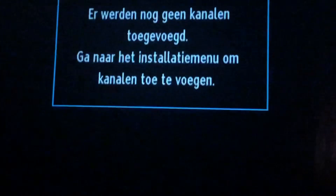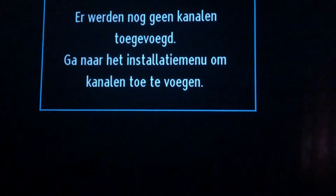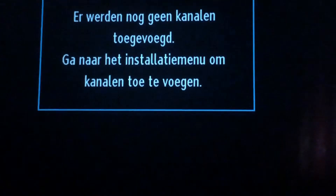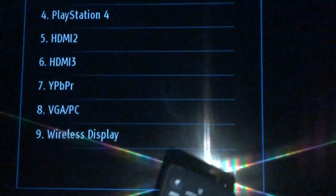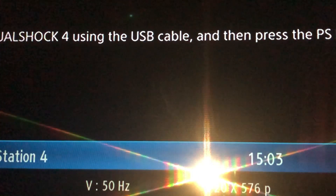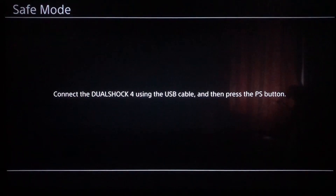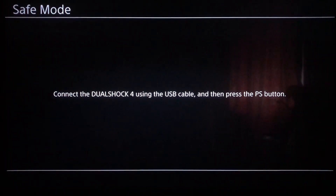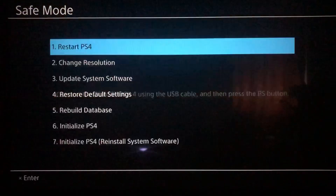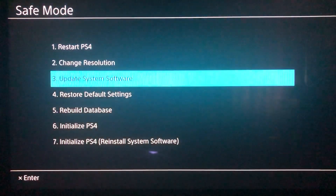If you don't see anything on your screen and it says 'no signal' or things like that, grab your controller and go to the source — change it back to PS4. Now you will see this screen right here: Safe Mode. Connect the DualShock 4 using the USB cable and then press the PS button. Let's do exactly that — connecting our PS4 controller now.